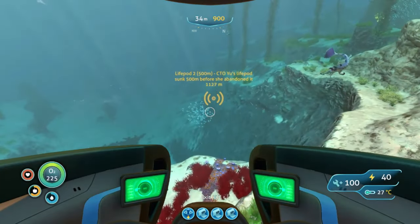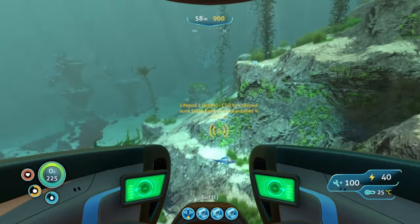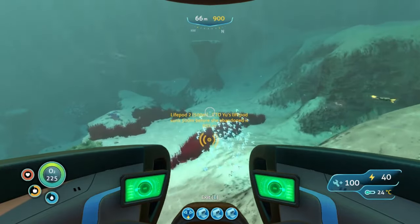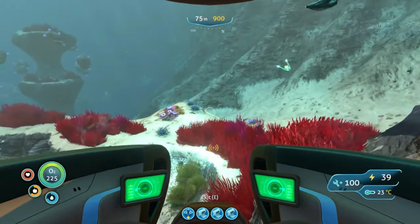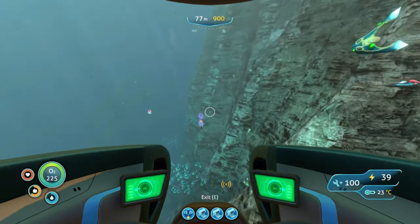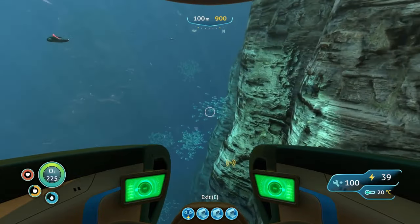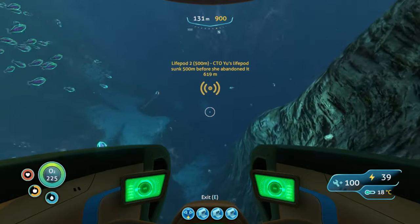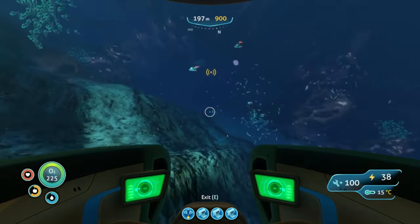We'll be hugging the ground here and you should see all the landmarks as we go. We'll be passing by the Mushroom Forest in the northwest. And if you haven't grabbed any blood oil from the Blood Kelp Zone or deep shrooms, I suggest that you grab some while you're here so that you can farm it in your outdoor grow beds. We're going to come to this big mountain and just going to hug the ridge here, following it along until it breaks away and we can start to go down. Still going northwest-north, two clicks to the left of north.